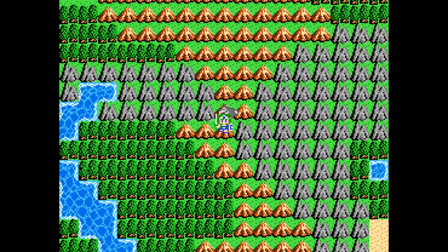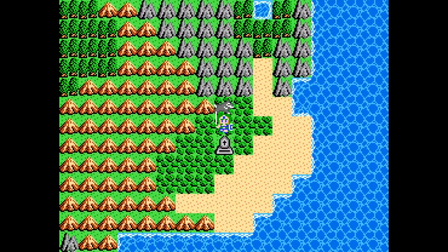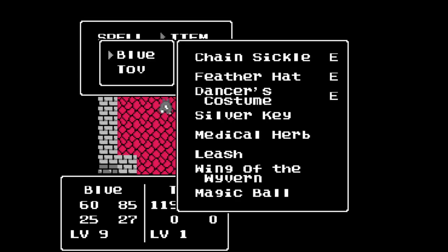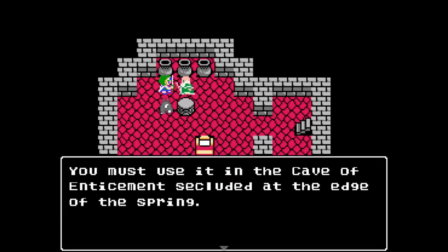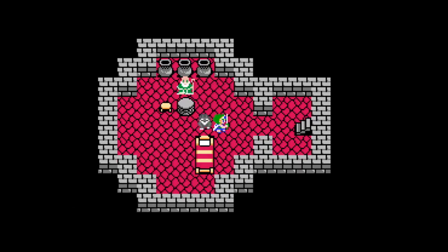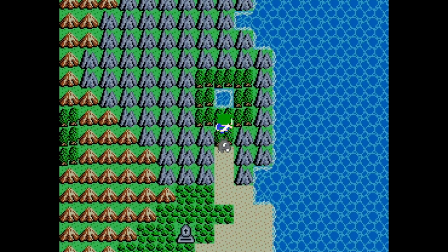That fight was annoying — a bunch of people putting me to sleep. We have a shrine and that water area. Of course we'll check out the shrine first. Nothing in there — I don't think I have room anyway. 'Oh, young lady, do you have the magic ball?' No. 'That's out of the question — go back at once.' 'You must use it in the cave of enticement secluded at the edge of the spring.' We go in here. The dungeon here is pretty bad — well, by bad I mean it takes a bit.